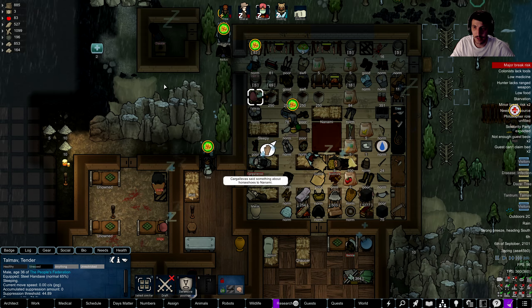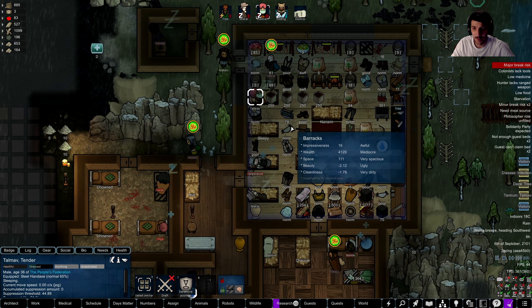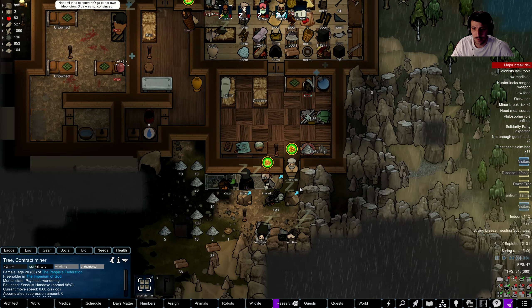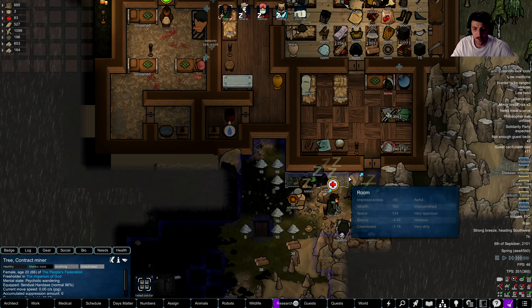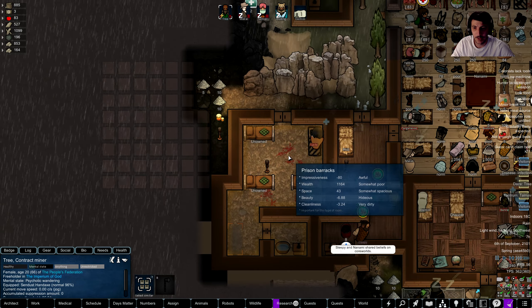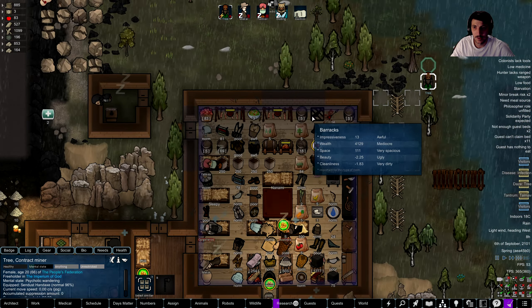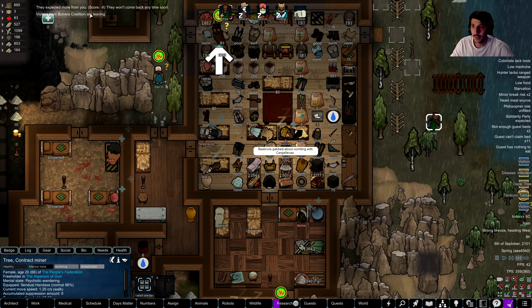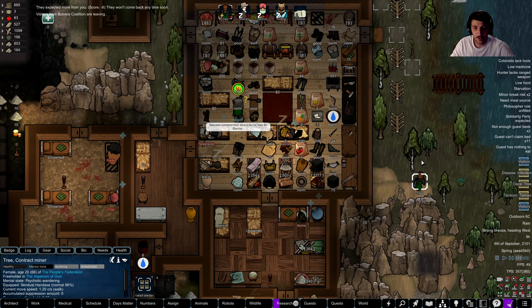Everything's a-okay. Tree, you're already back — there we go. Everything's okay. We've got all these guests here but we don't have any beds for them, unfortunately. Everybody's been breaking recently — not very happy with us, but that's okay.